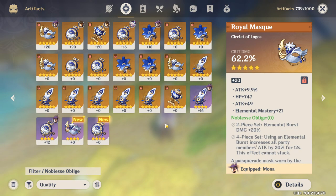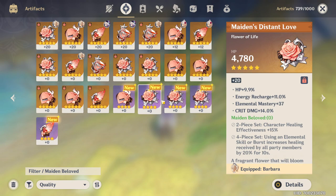Then we have Noblesse Oblige — a very good all-round set. The two-piece just increases elemental burst damage by 20%, very self-explanatory. The four-piece is also self-explanatory: when you use an elemental burst, all party members' attack is increased by 20% for 12 seconds. This set is going to be best for support DPS — even healers can use it — but if you want maximum damage for your main DPS, you should always have one hero on your team running a four-piece of this.